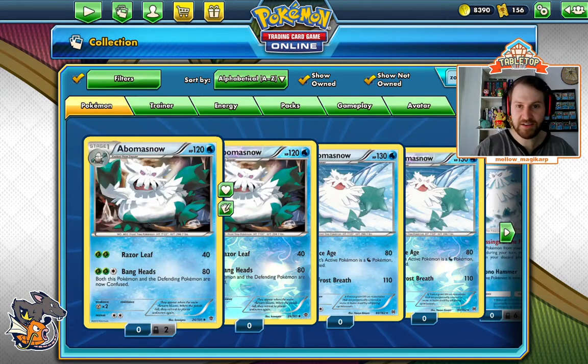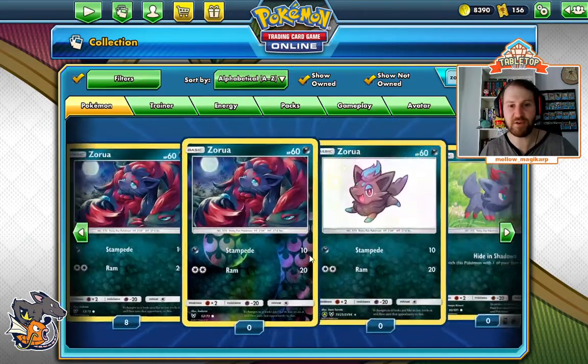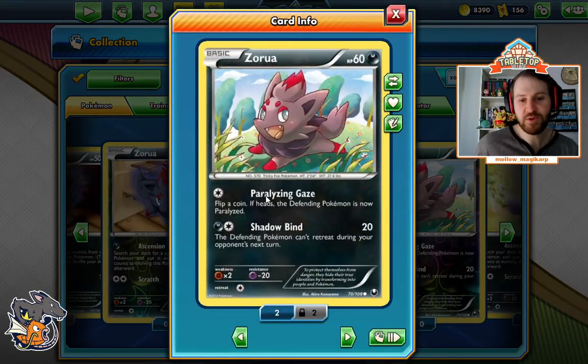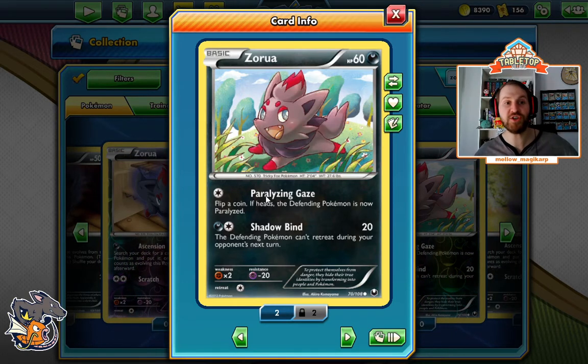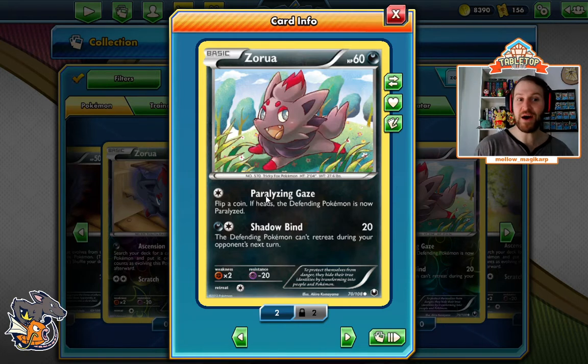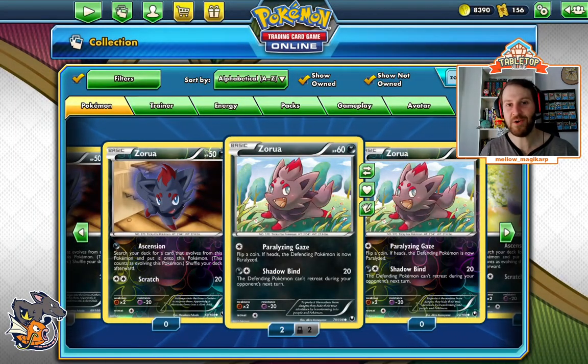Another situation where it does matter: I have used Zorua with Paralyzing Gaze. This used to be an $8 card because it was the optimal Zorua in Zoroark decks. With a flip of Heads, the defending Pokémon is paralyzed. No one runs Switch. You need to stall a turn — hope for the best, get a Heads. I have actually won games that I should have lost because it bought me a turn: I top-deck what I need, set up my board, and come back. So the optimal basic Pokémon does matter.